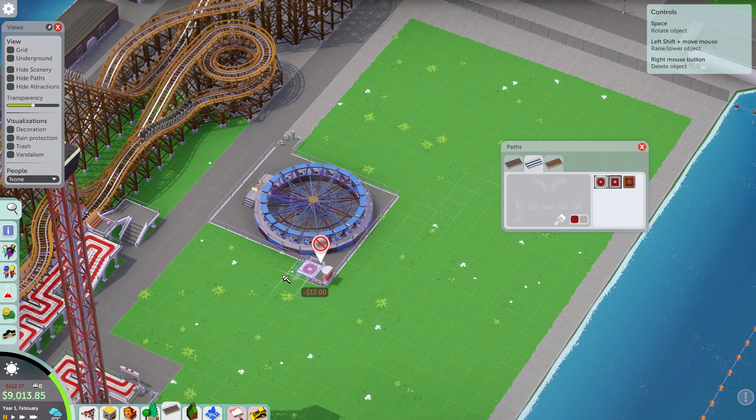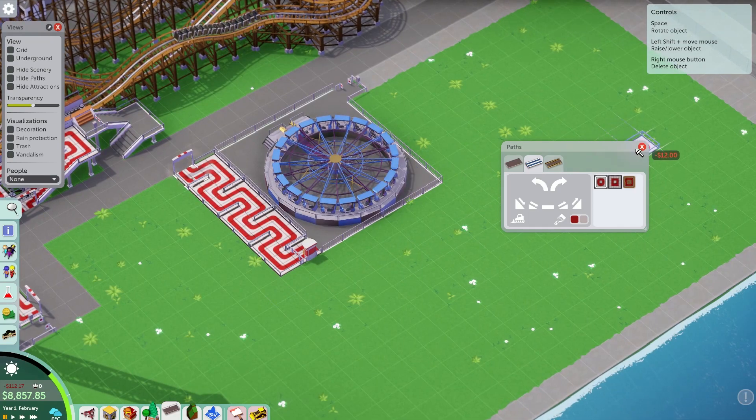We need that to be a double path really. There we go, so that can get open — yes, it is open. One more flat? Let's throw in another one — they're pretty cheap, about 1,500. There we go, Enterprise — pretty good flat ride, good interaction with queues and waiting areas. We'll put the entrance over here, exit that side. I would say that's probably acceptable for a queue.